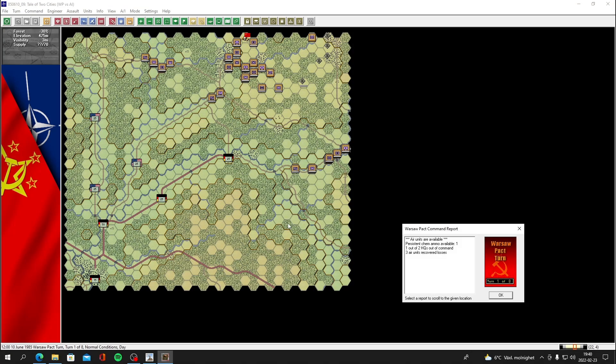Alright, here we go - Warsaw Pact command report. Air units are available. Persistent chemical ammo is one - I went over chemical and weapons of mass destruction in the introductory video. Not sure we're going to be using those. Persistent chemical ammo isn't that ideal, especially not firing it on objective hexes because you're going to have to go in there yourself. Three air units recovered losses.